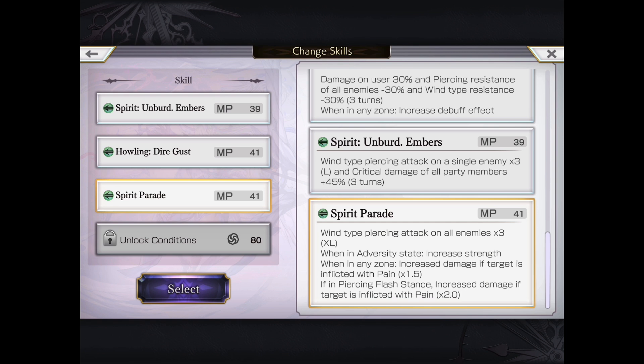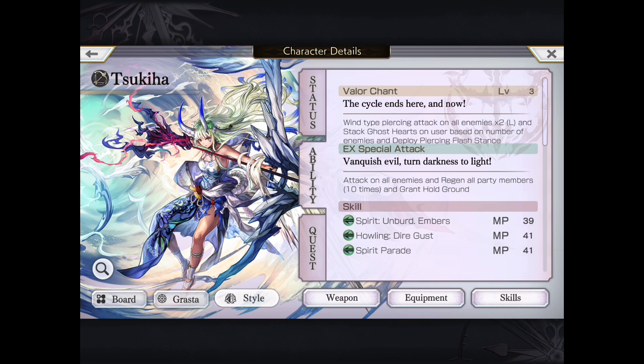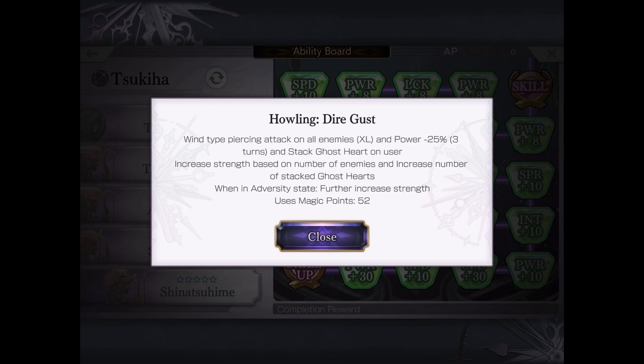Her spam move is Spirit Parade: Wind Type Pierce Attack AoE XL x3. In adversity mode it deals increased damage, and in any zone — mostly Pierce Zone but also Wind Zone — it deals increased damage if the target is inflicted with pain. In Pierce Zone it obviously does even more. Being that she automatically sets pain if she's in the front line, you can have someone else set the zone — like A.S. Foreign, A.S. Claude, or A.S. Veda for wind — or have someone else as a pain setter. You can play around with combinations.